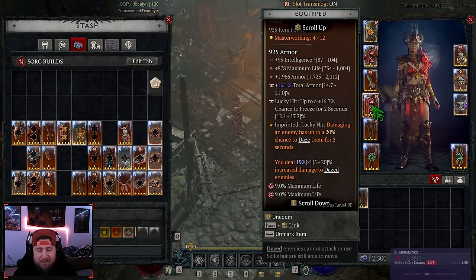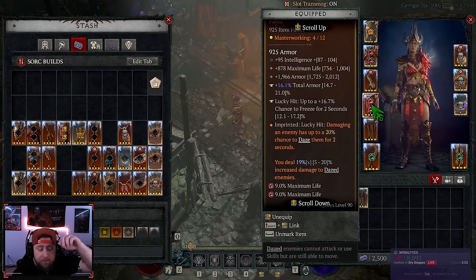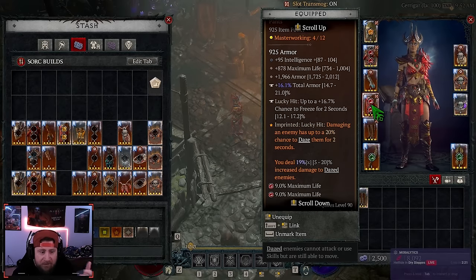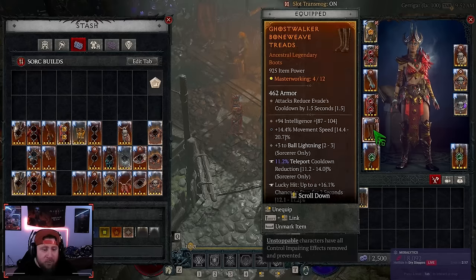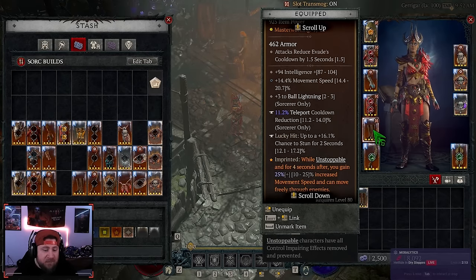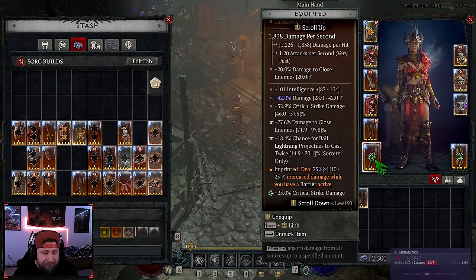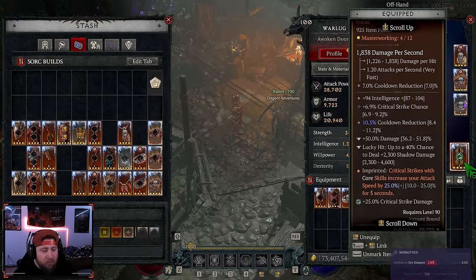In our pants we're doing Concussive Strikes — damaging an enemy has a 20% chance to daze them, and we do increased damage to dazed enemies. This also applies to pit bosses and nightmare dungeon bosses when we stagger them, so it's a huge damage boost. In our boots we've got Ghost Walkers with ranks to Ball Lightning, for fast movement and unstoppable, which makes movement very fluid. On our main hand we've got Conceited.